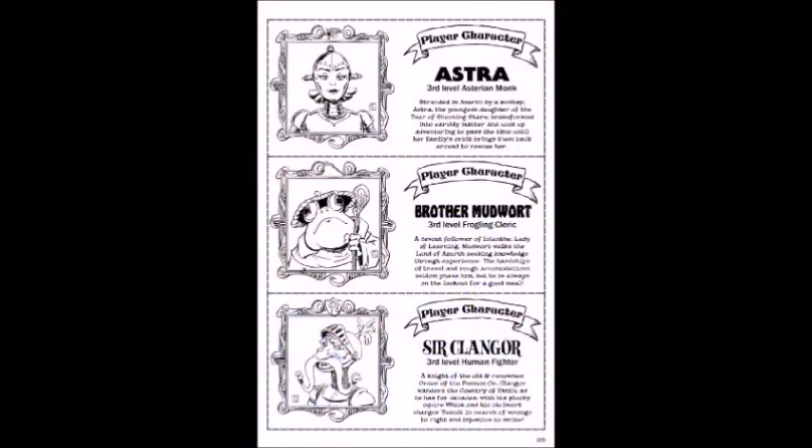Either way, it's just a fun module. And the reason I said it was 32 or 35 pages — this is the physical copy; I've got the whole adventure right here. And check this out — it also comes with pregens, about six pregens that you can use. You flip them over and there's the stats. So you can do that.